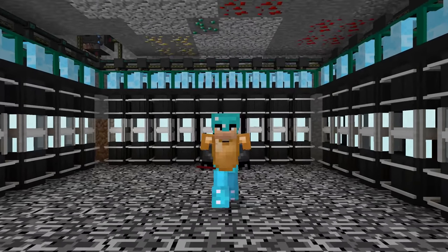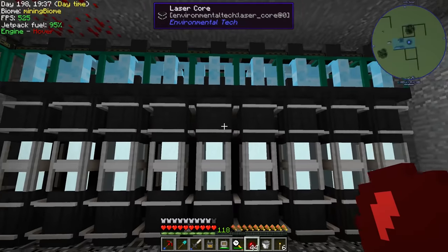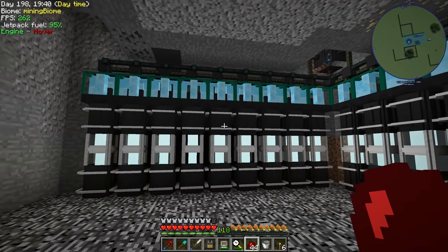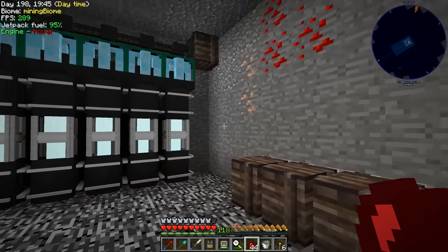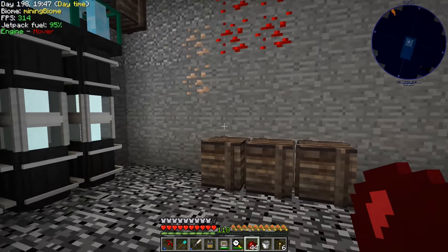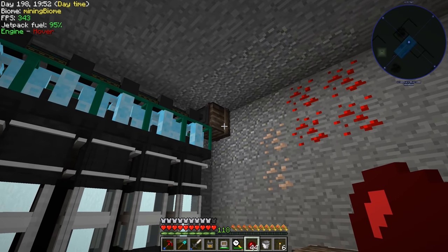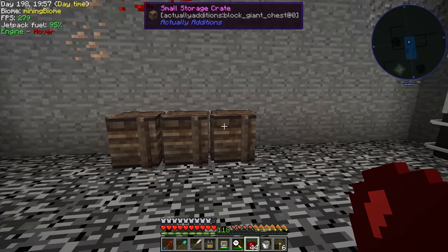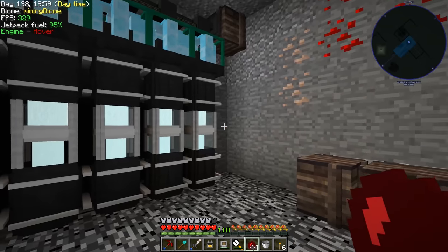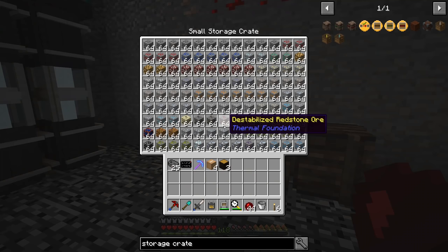Welcome back to another episode of Stoneblock. Last episode we set up this super cheaty thing with all of our void ore miners. We've been trying to collect a lot of erodium. I decided that one storage crate was not going to be enough with how slow we're getting the erodium compared to all the other ores, so I made a few more of these small storage crates and I've been kind of camping the one that's been collecting all the resources.